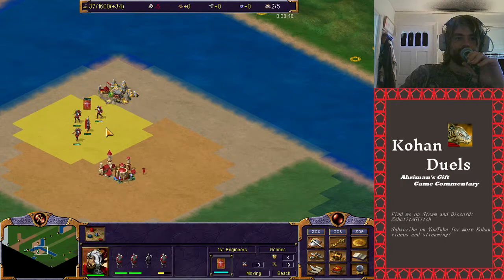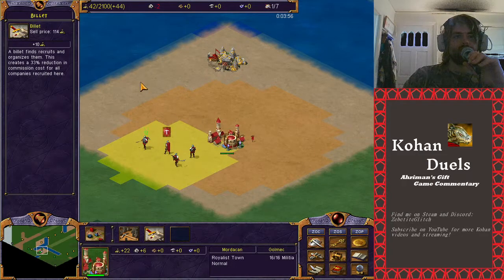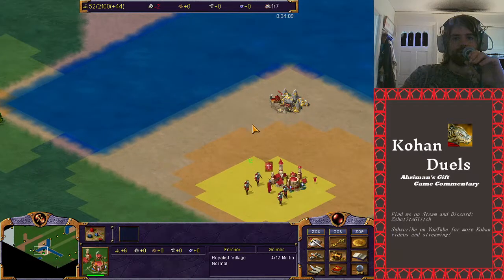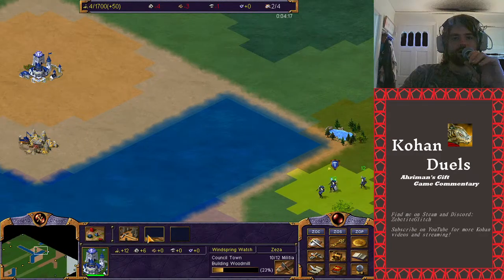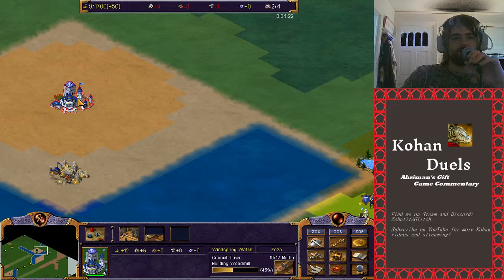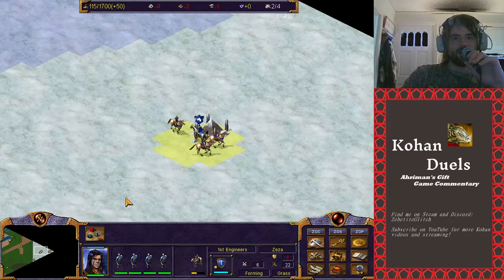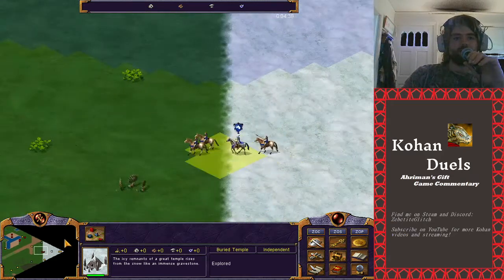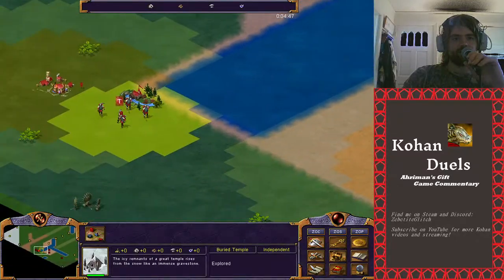Ziza clearly went for a more solid econ start, whereas Golmec went for a heavy expansion start, which in time should give him more econ. He also went for that really early billet. Billet is a Royalist-only building that makes everyone 33% less costly and gives plus 10 gold. So it's an econ powerhouse and a very important part of Royalists. Over here, Ziza upgraded his quarry into a woodmill. He still hasn't gotten the bank yet, but presumably he's just waiting for the money. These buried temples give 100 gold - it's a long way away over some rough terrain, but it is worth it if you want to send scouts out.